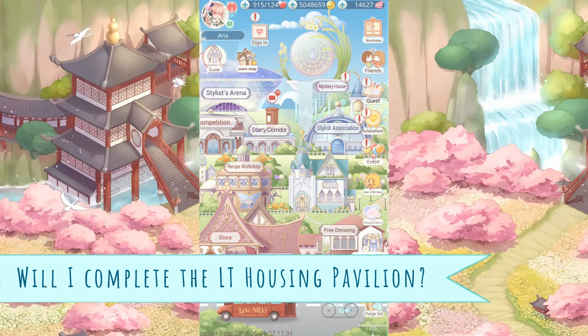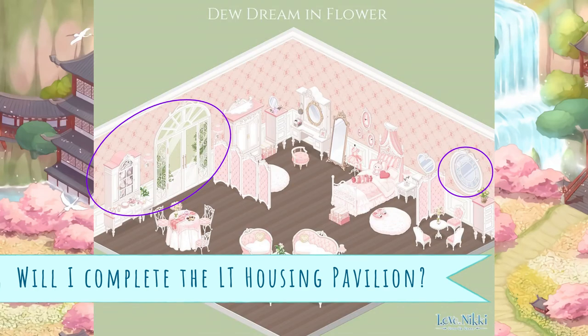Longer answer: I have very little interest in housing, so I'd rather not dump a ton of diamonds into it. On top of that, I hate pink in general, and this one has an abundance of pink, which is totally not my style. The only things I like from this path are these specific items, and knowing my luck, I'm going to lose a ton of diamonds for just a few items that I actually want.